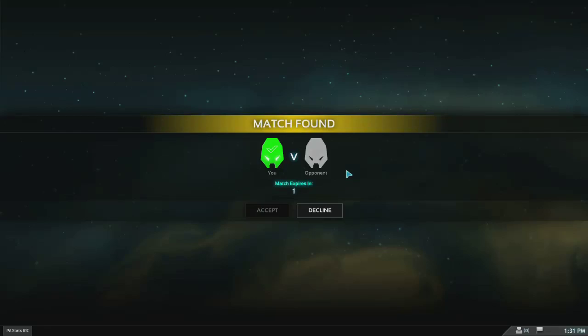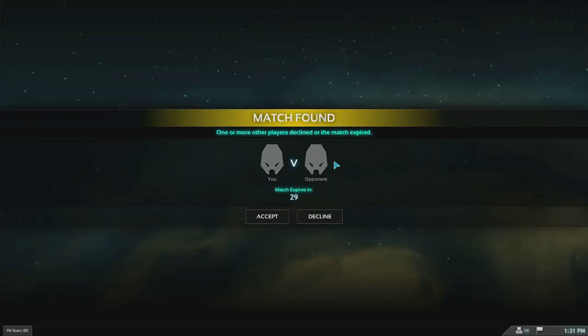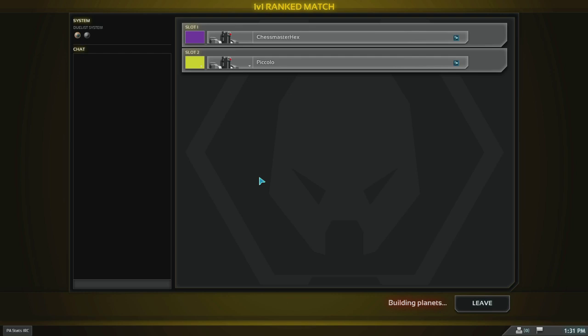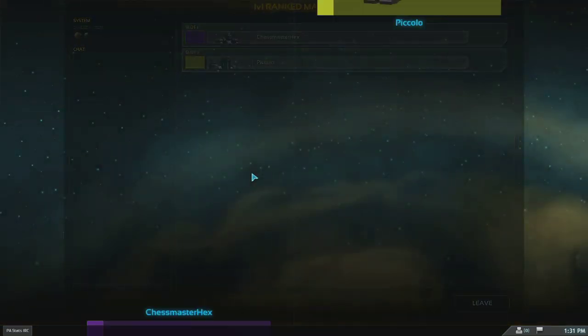Hey guys, Elodie here. It's been a while since the last one so I thought it'd be about time to update the cookie cutter builds. This time I'm going to do two for you. The first one is going to be land and the second one is going to be water. This one is going to be the land one because obviously there's no water maps in the ladder pool.